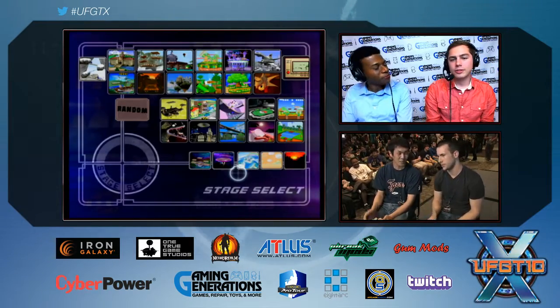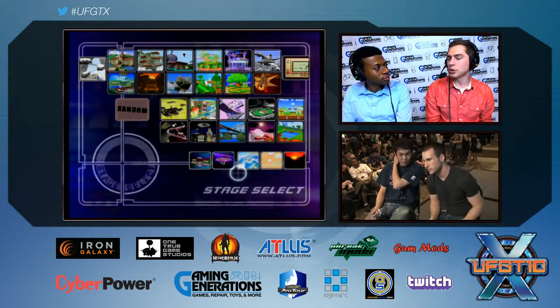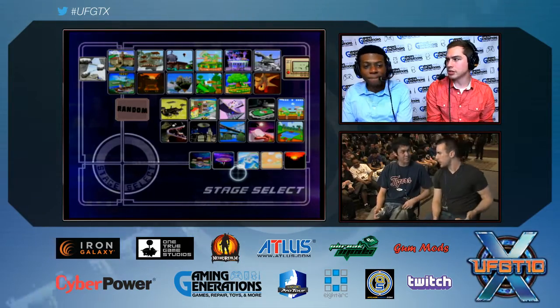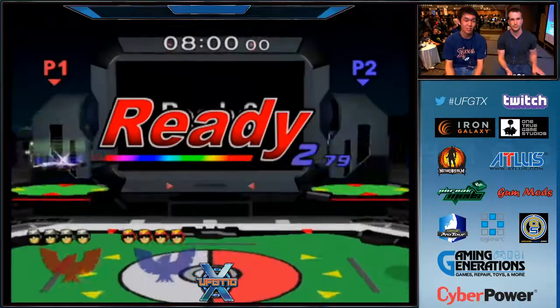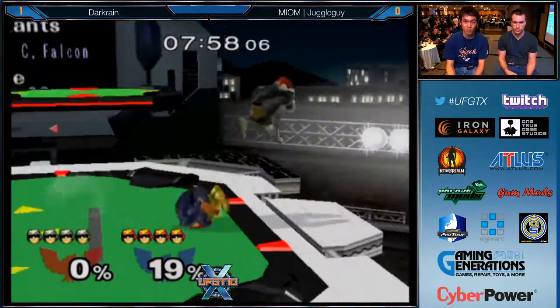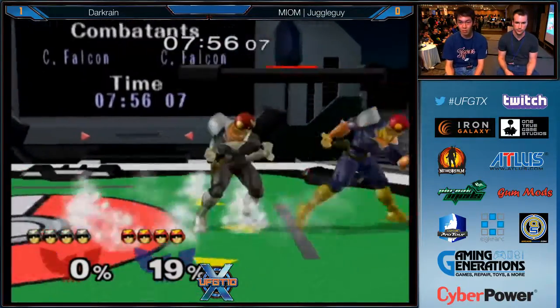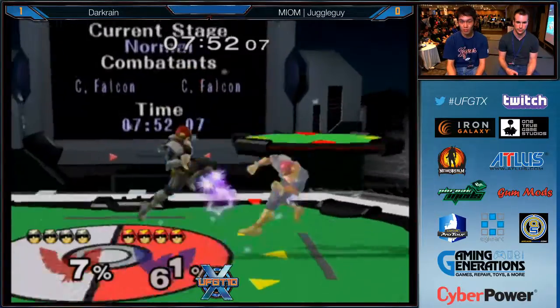So what do you think Juggle Guy did wrong in the last match? A lot of things. He had some pretty poorly spaced Nairs — he got shield-grabbed several times out of it. A couple times he tried to tech-chase with side-B in bad situations. He's going to have to space better and punish a little harder too, because when he did get hits he didn't quite follow up. He did have that nice rising knee though.